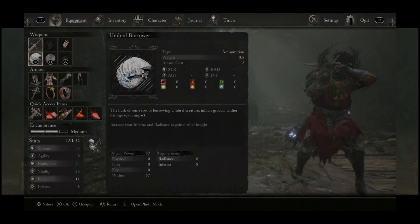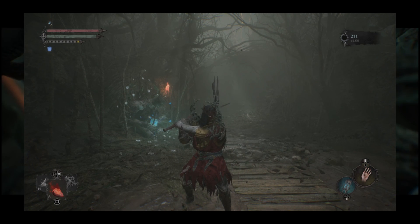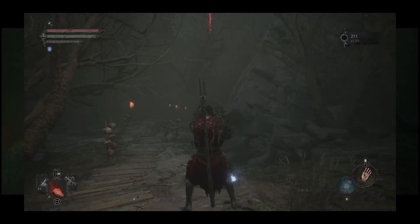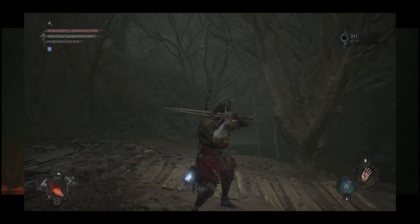First things first, the prep. Make sure you equip one of the throwables — you need this for the neat trick that is going to make this fight way easier. In my case I have used the javelin; you can even use a knife. Don't use the rock, it doesn't work — I tried.